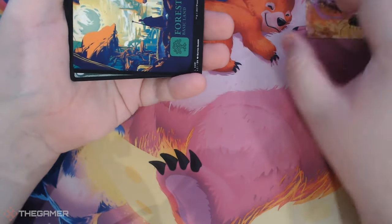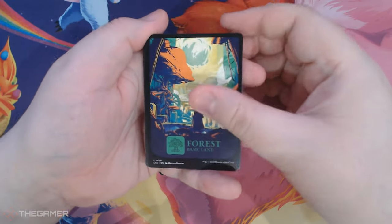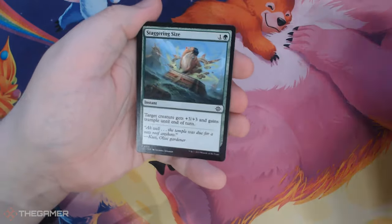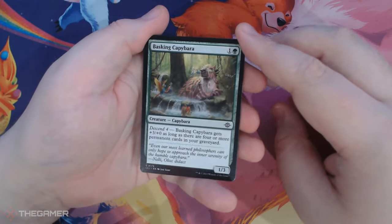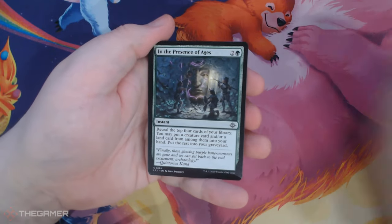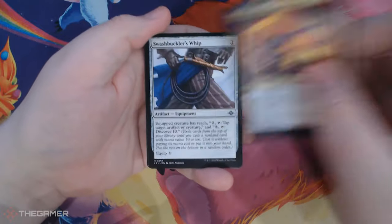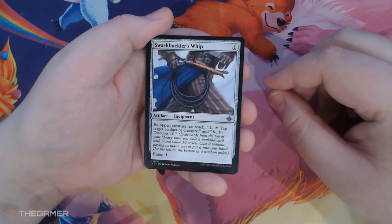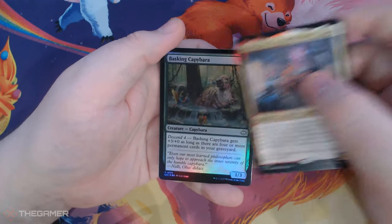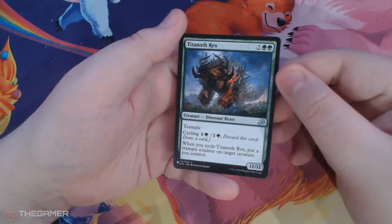Cosmium Blast by Caroline Gariba. Full Art Forest — I think that's one of my favourites of the full arts, I just love the colours on that. Oh boy. Pack worth it, oh boy. Staggering Size. Basking Capybara. Didact Echo. In the Presence of Ages — that's good. Captain Storm, Cosmium Raider. Swashbuckler's Whip. Inverted Iceberg again. Anim Bakal again. Basking Capybara again — I'm always up for a Basking Capybara. Ooh, and a list card — Titanoth Rex from Ikoria.